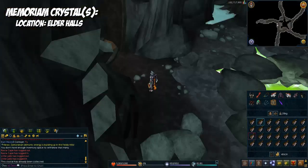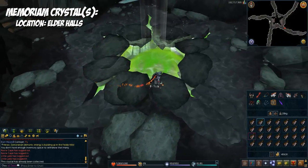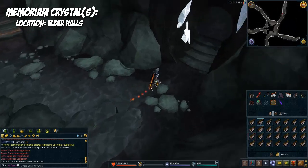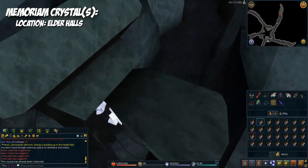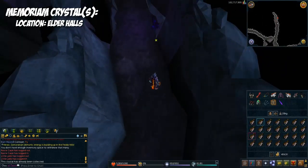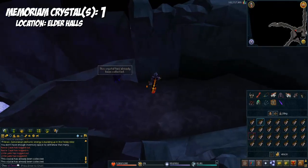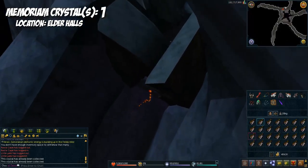We're here at the Elder Halls. Once you're here, run just a little bit east and go into the little hall that has the white crystals in front of it. Keep going, and on the right side of the wall you're going to see the memoriam crystal. That's the only one in this room.